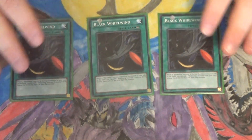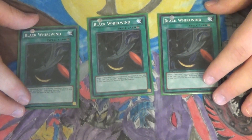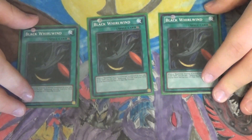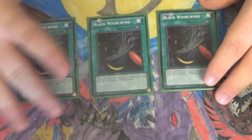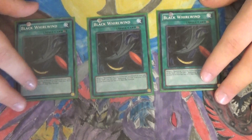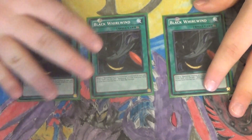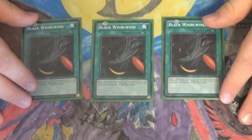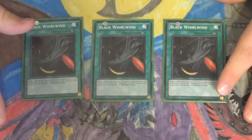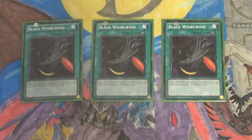Onto the spells — I honestly don't play very many. First and foremost, three Black Whirlwind. This card is the heart and soul of the deck, where basically every time you normal summon a Blackwing monster, you can add one Blackwing monster from your deck to your hand with attack less than that monster's attack power. If you have multiples out, you get all their effects, and with multiple normal summons you can plus like crazy. The only issue is it's not searchable, and without Black Whirlwind it's really hard to keep up the synchro plays.